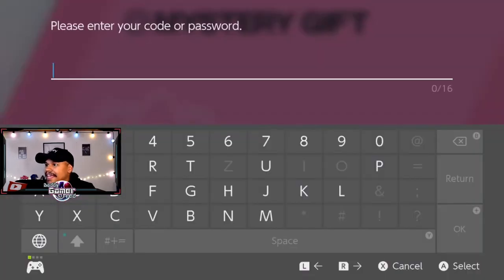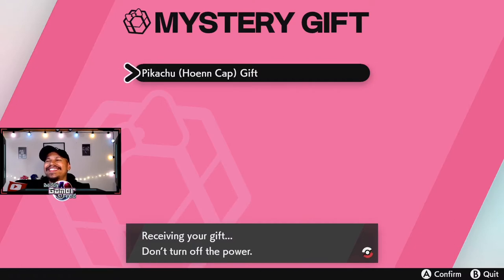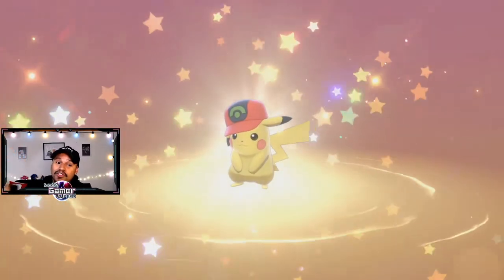Let's enter that in. And there we go, Pikachu Hoenn Cap Gift. It's funny because it's PikaAdvance and the Hoenn games came out on Game Boy Advance — just saying. We're going to watch that present drop and get ourselves the Pikachu. Well, not brand new, but brand new to Pokemon Sword and Shield.